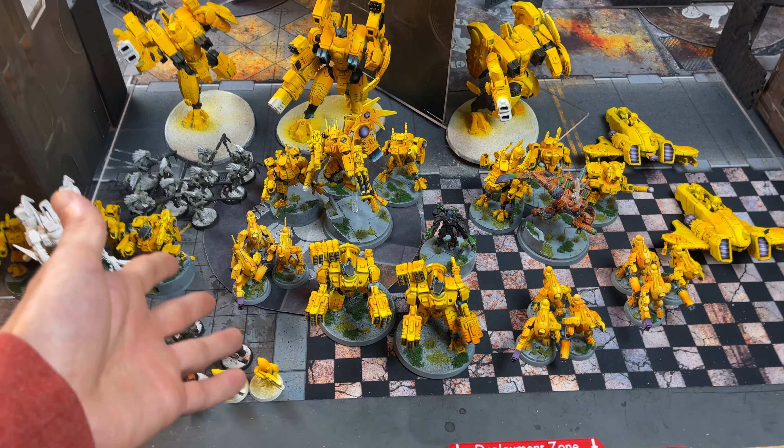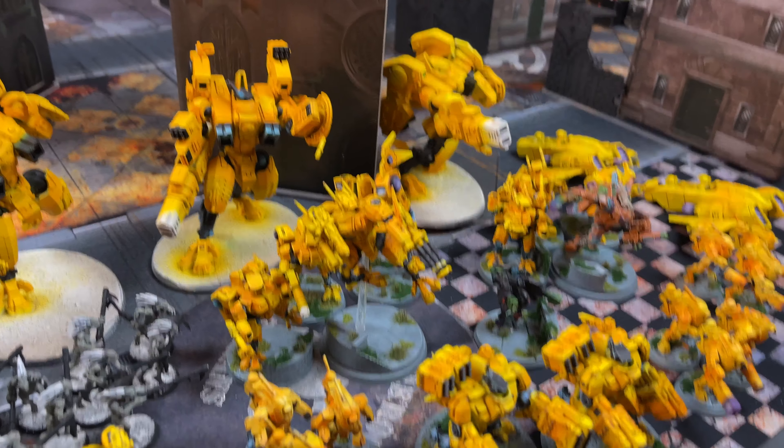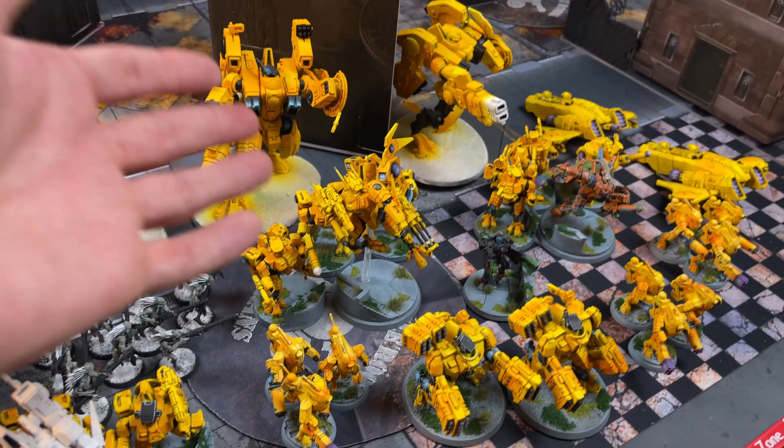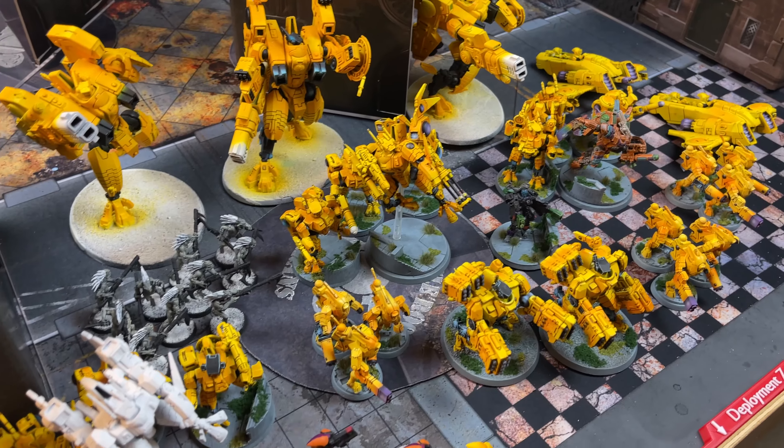Next we have the battle suits — three different squads, two of them are the same. These two squads are the Sunforge battle suits: two Fusion Blasters and a 4-up invuln. They re-roll wounds and damage rolls against monsters and vehicles, so very anti-tank and very killy. This squad has a Cold Star in an awesome pose — four melted guns and the Star Flare Ignition System. At the end of your opponent's turn the unit can return to reserve, then you can Rapid Ingress for free or just bring them down on your turn.